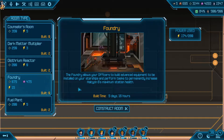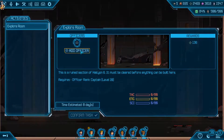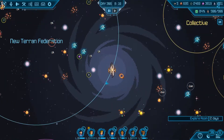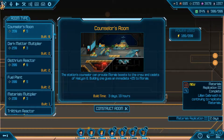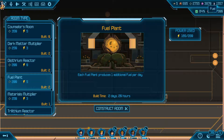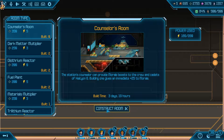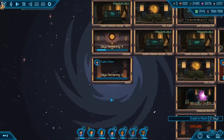Immediate 25 morale boost for this. Foundry - foundry allows the officers to build advanced equipment and perform tasks to permanently increase Halcyon Six's maximum station health. I feel like that is very useful to us. How long does it take to clear out another section? Two days. This thing is not going to be here in two days. Fuel plant is giving us extra fuel, but we really don't need extra fuel - we're doing absolutely fine with all resources right now. Let's just build these, and then in another two days we should easily be able to finish this before this guy appears.